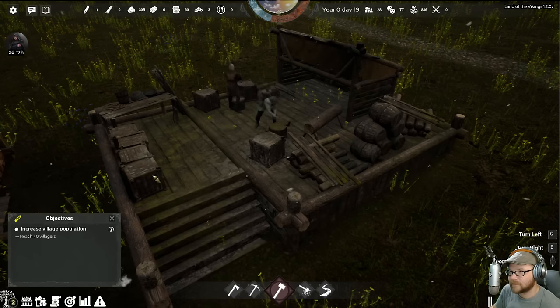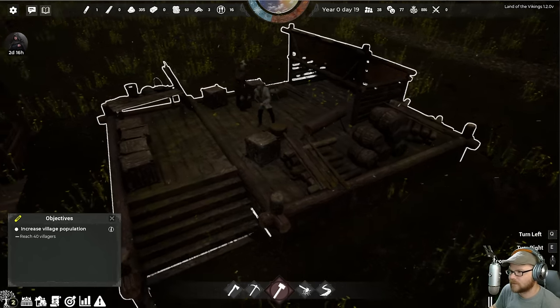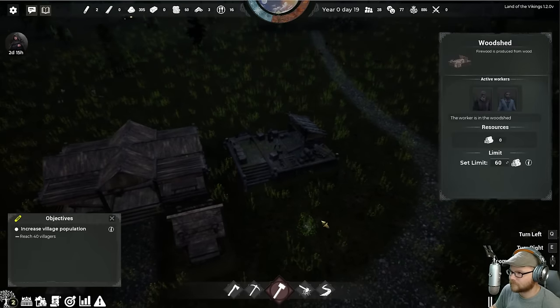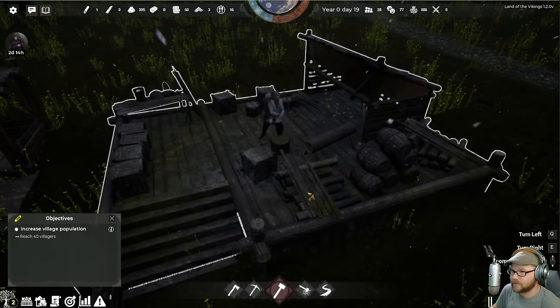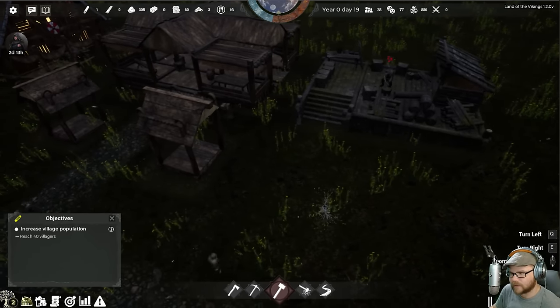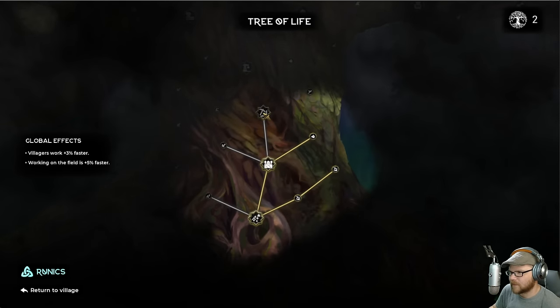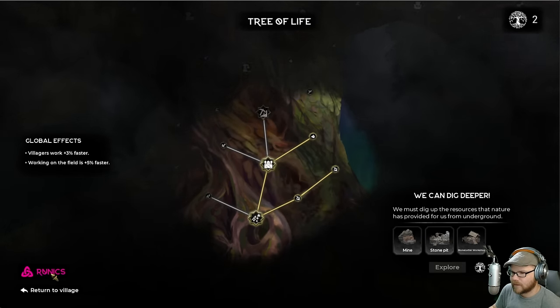Did I get it done in time? It's still autumn. Oh, they're working — I did get it done! I got two tree of life points now. I probably need to save my points because I'd like to get these, but I probably need the mining one. I need three for this so I can mine that stone pit — because I'm going to need that stuff.